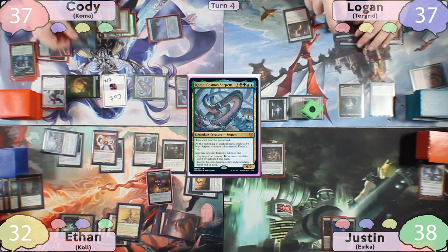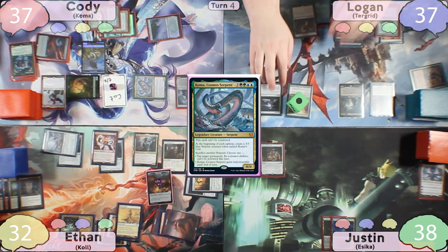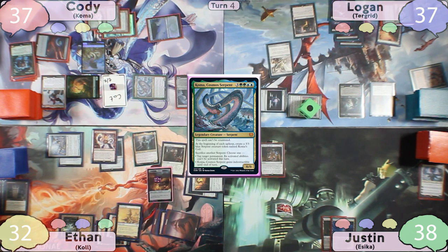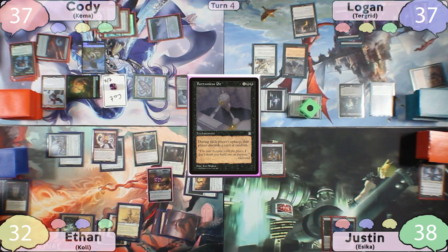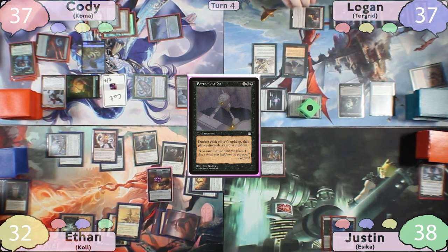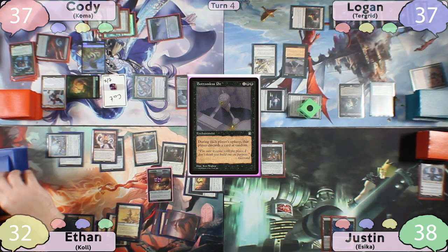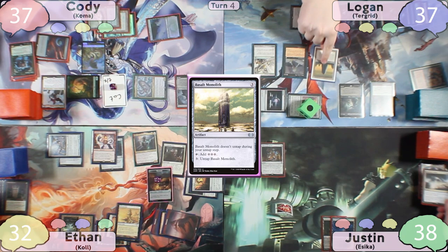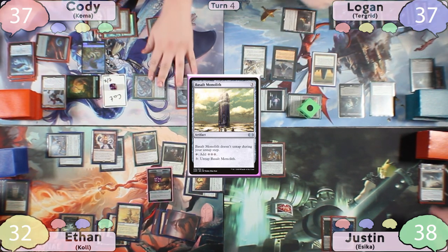Cody passes to Logan and makes a Snake on his upkeep. Logan draws two and discards off of the Anvil, and Ethan makes two more treasures because Logan doesn't pay. Logan plays a Swamp, taps for four casting Vildok and Ori, then taps for three casting Bottomless Pit. He activates Gaiareach Sanitarium and everyone draws and discards. Ethan, with no cards in hand, flips a Basalt Monolith off the top — Logan gains control of it. Nobody pays for Smothering Tithe, so he passes.